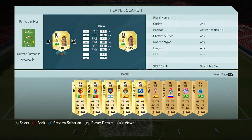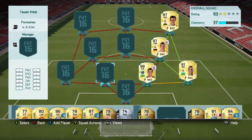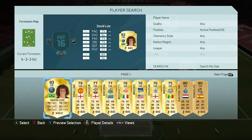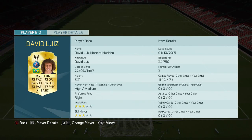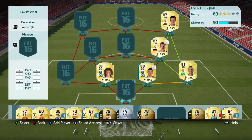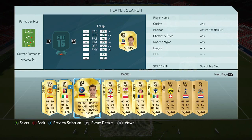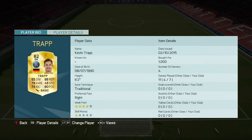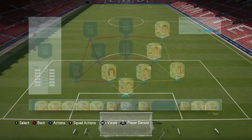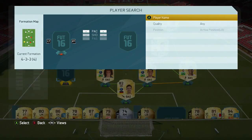At right back we've got Danilo — new transfer for Real Madrid, very useful for hybrid squad builders because of that Brazilian link he gives to Thiago Silva. The other centre back is David Luiz, very very overpowered, one upgrade from last year, around 25k roughly. Prices are fluctuating so much it's hard to put a price on them. Trapp is the goalkeeper — nice and cheap at 1,000 coins and a very solid option, great for hybrids if you want Thiago Silva and Boateng as a centre back partnership.